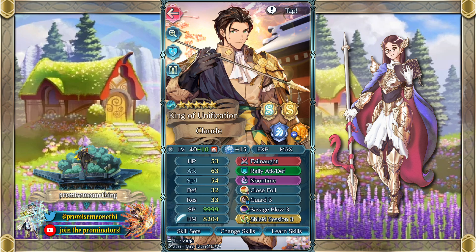Next we've got Legendary Claude. At first glance, Close Foil isn't necessarily low budget, but you could also go with Close Counter, or even Steady Stance 3. I thought it would be really interesting because he's got actually pretty decent mixed bulk, and he's got Null Follow-Up in his weapon. So I felt like it's a waste to not at least try some kind of tanky build with him. He's got Close Foil, Guard to make sure the foe can't activate their special on him, and Savage Blow just to weaken surrounding enemies — a really great budget skill. And then Shield Session to make him even more tanky. With this build and Noontime, as soon as someone attacks into him and he retaliates, he'll have Noontime ready, which is great for that self-sustained healing.